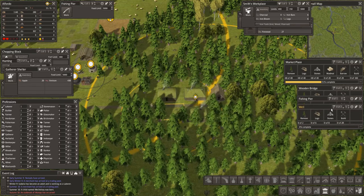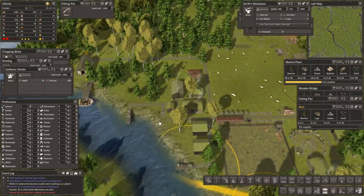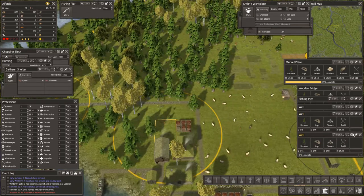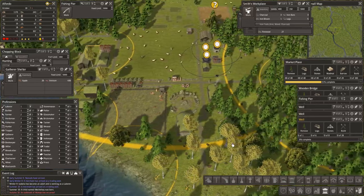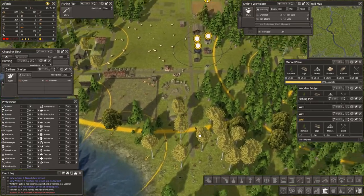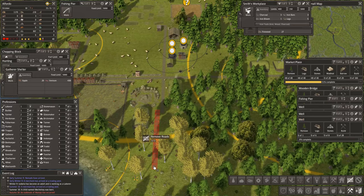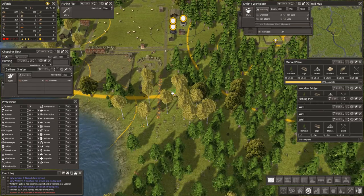That's three wells to be built — that is a lot. Two, three. Did I put one down here? I'm not sure I did. I've got a kink in that road — awful to say, but it annoys me. Let's just straighten the road.